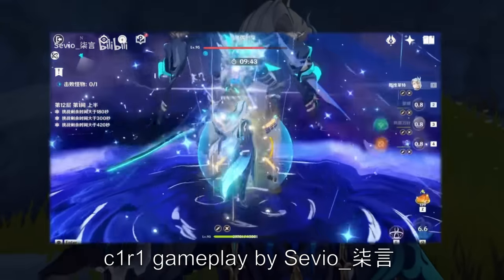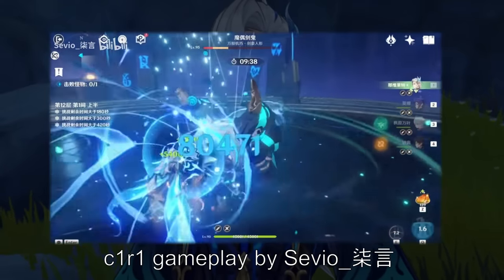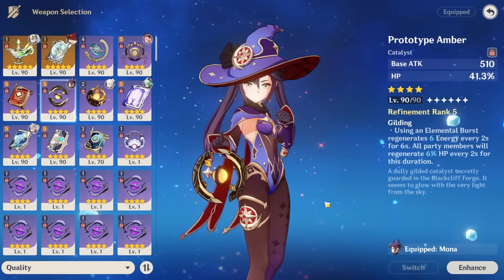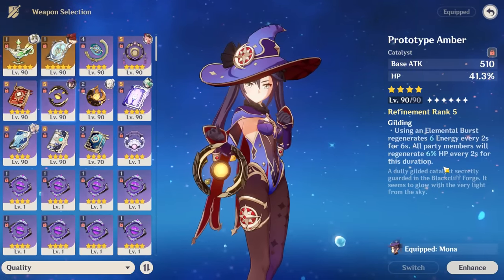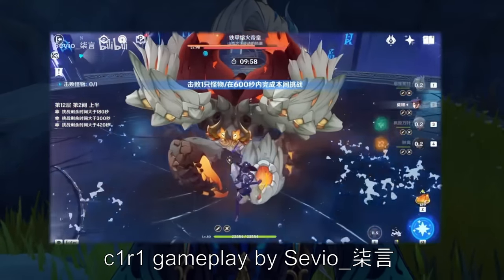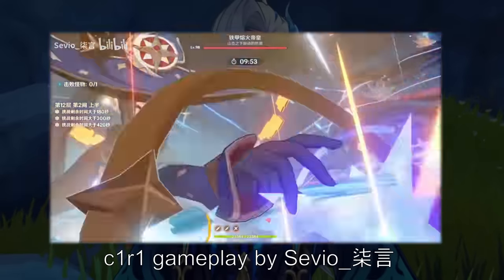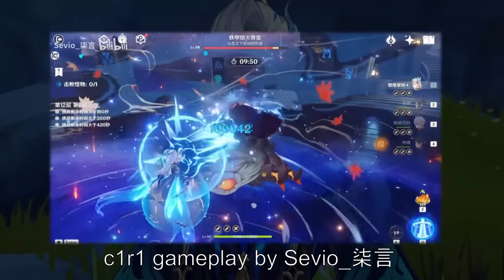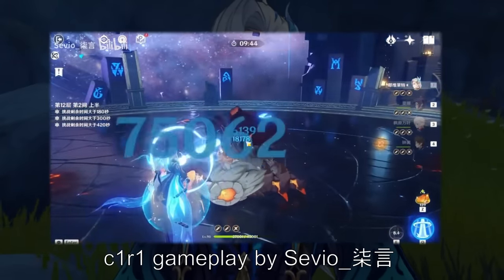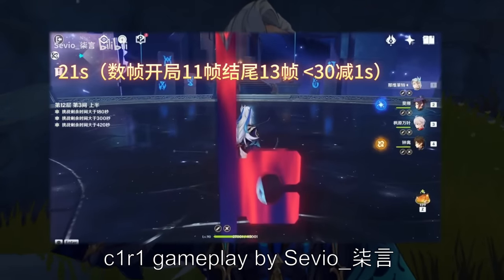With Mona you get hydro resonance to increase Neuvillette's HP, you get Mona's damage buff, and she can battery Neuvillette a little to help with energy. A lot of people are also using Prototype Amber, which provides small healing but importantly generates energy for her and makes her much more comfortable to play. Playing Mona and only having to worry about buffing hydro damage is a lot simpler than having to worry about Fischl. The more invested your Neuvillette is, the more value you get out of Mona compared to Fischl.